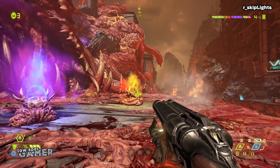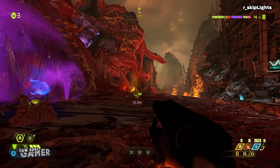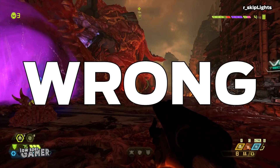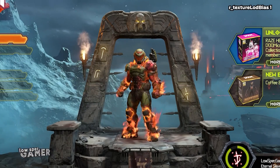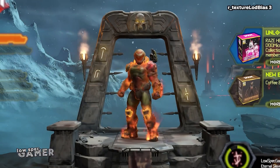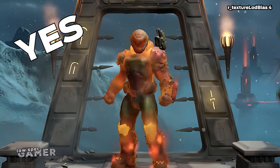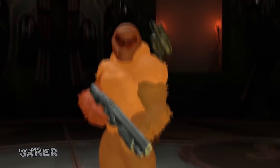Then there is R_skip_lights which can disable all lights. This might be too much, right? Wrong. You can also increase the variable R_texture_LOD_bias to gradually reduce the quality of textures lower and lower. Yes — hello texture artist, I am the harbinger of your doom.